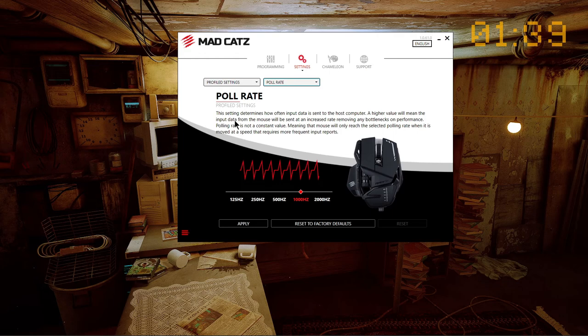Poll rate describes how often your mouse is sending information about its position. A lot of manufacturers set this option to 1000 Hz by default — as you can see here it's set to 1000 — and that means your mouse is trying to send information about its position a thousand times per second. This is not really good because it can quickly drain all your resources, so I recommend decreasing it to 250 or 125.